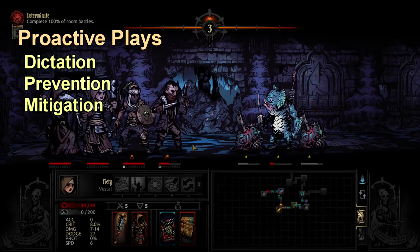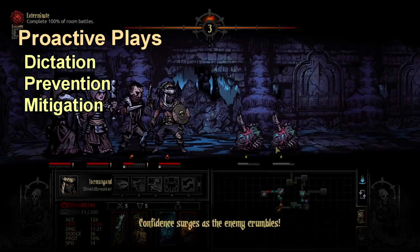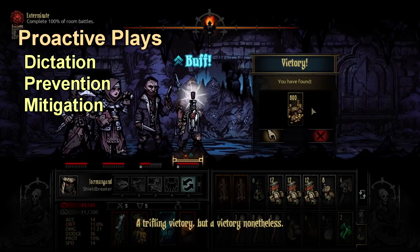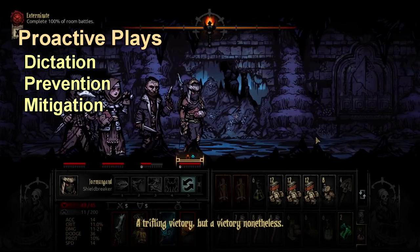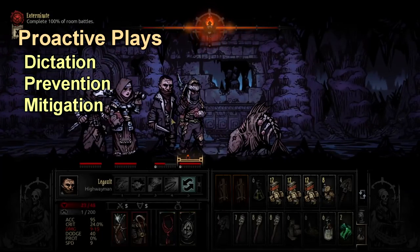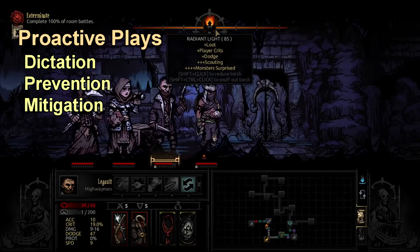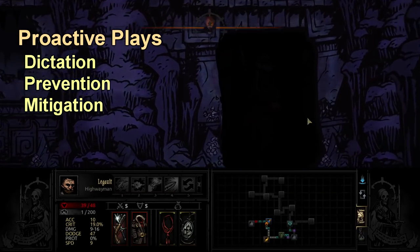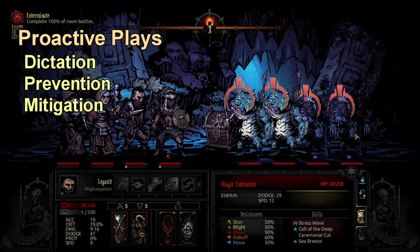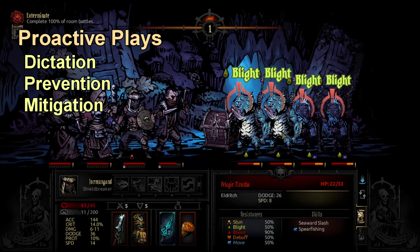I tell that story because it shows how good denying actions is in this game and how strong being proactive is. Math is on my side to prove that reactive strategies aren't as good. When we talk about proactive strategies, we have to consider tempo — which I define as momentum — anything that just gets you extra turns.